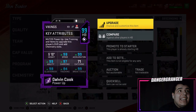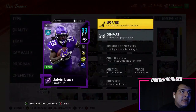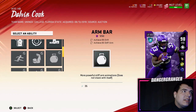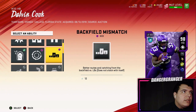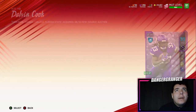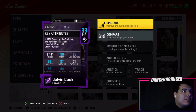98 speed, 99 acceleration, 99 agility, 97 carry, 99 break tackle, 98 — oh man, this card is the best running back in the game. I'm definitely going to get some gameplay with him later today. He also got abilities like Spin Cycle and Vacuum. I'll have to look through the rest, but Dalvin Cook is hands down the best running back in the game most likely.